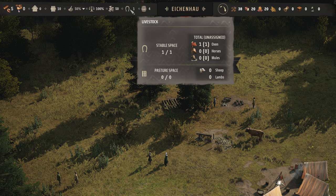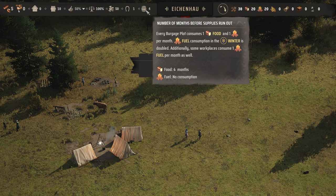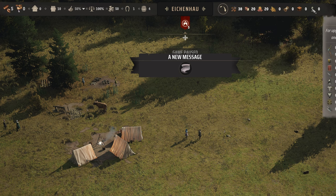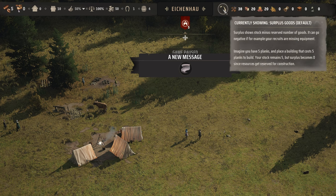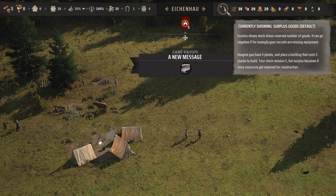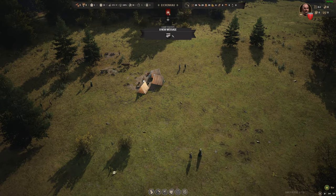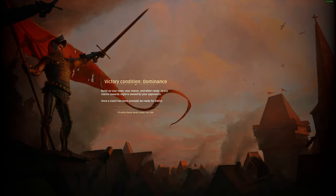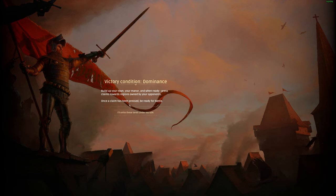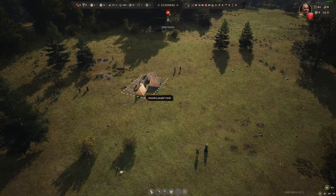This is our approval rating — if we keep this above 50 percent we will bring in new families. We also have public order, regional wealth, livestock which tracks oxen, horses and mules. Oxen can help us move timber. We have a number of months before supplies run out, and all our stocks are shown up here. This displays the surplus of goods we have on top of what is already being consumed. The victory condition: build your town and manor, then press Claim toward regions owned by opponents — once a claim is pressed, be ready for battle.